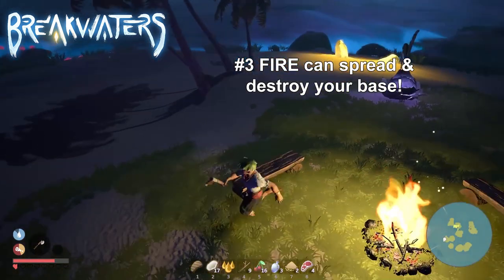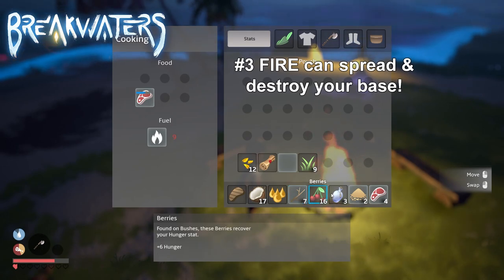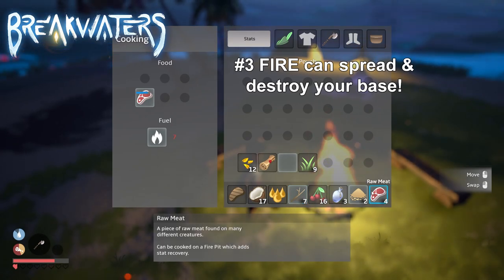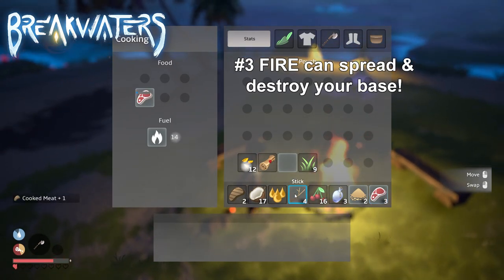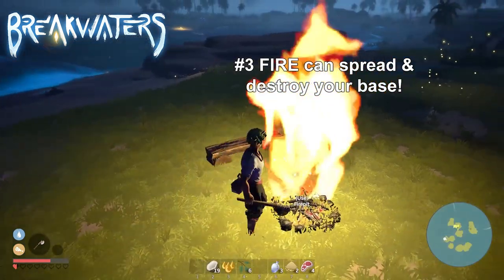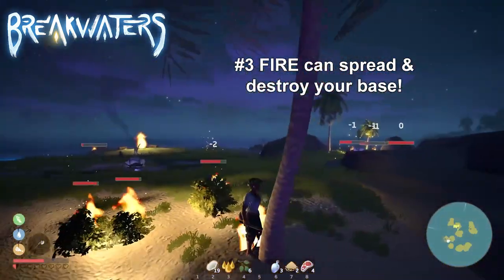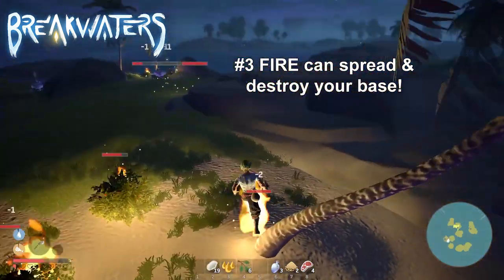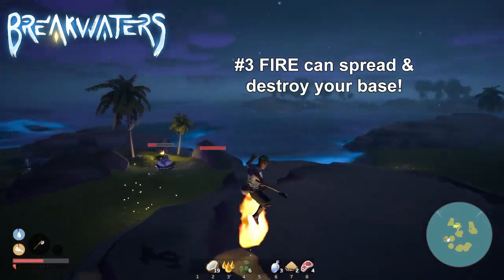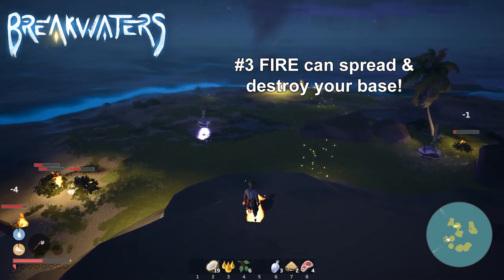Number 3 — now you have a fire pit, which is awesome of course. But remember that in the real world, even Bear Grylls has to be careful with fire since it can be very dangerous. Fire in this game is dangerous as well. It can spread very easily when you make your fires too big. If you add more fuel to the fire, the flames will become bigger, and in doing so will most likely get yourself, your island, and your home base burned to the ground if you're not careful.